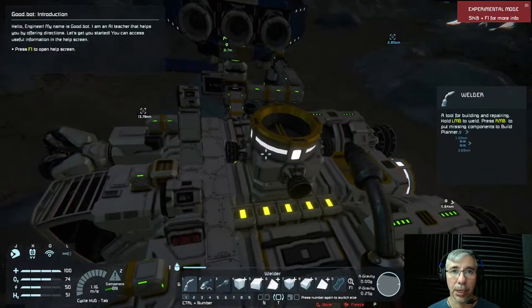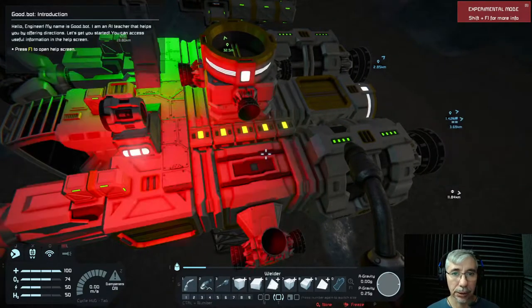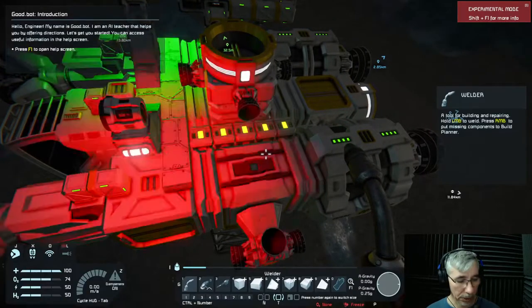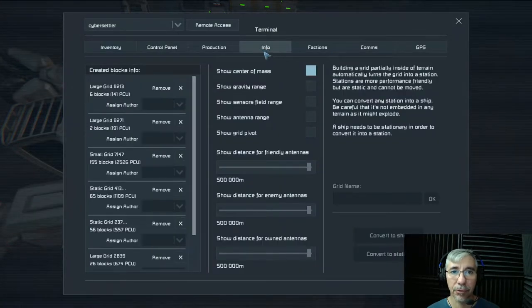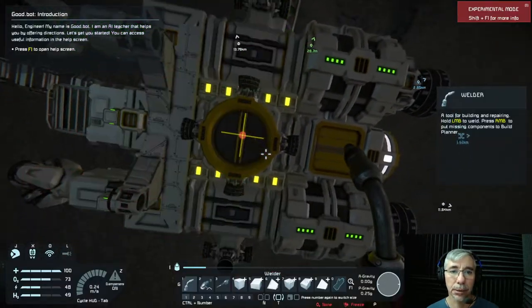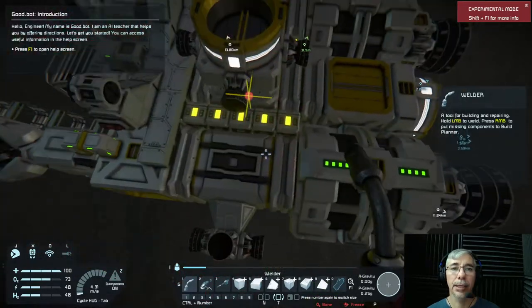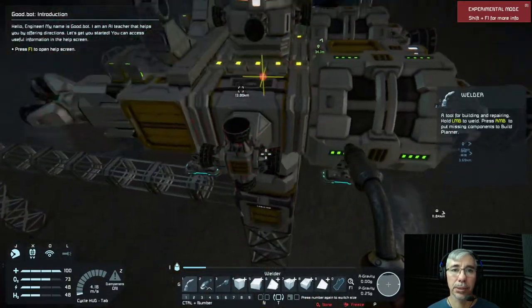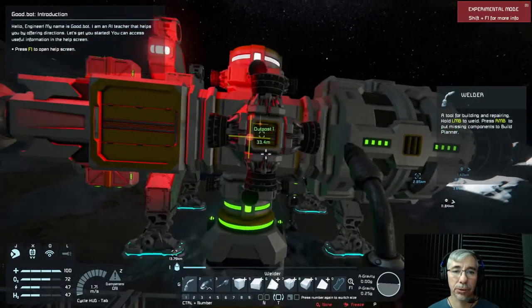I'll leave a link to the mod in the description below. You can see the center of mass by going to the info tab in the UI and clicking the 'show center of mass' option — and there we are. The trick with the center of mass is that you have to align the thrusters with it.